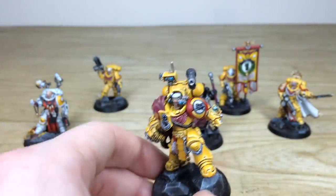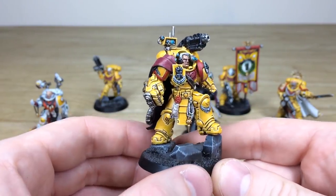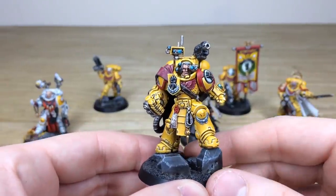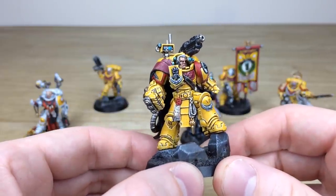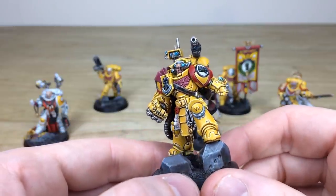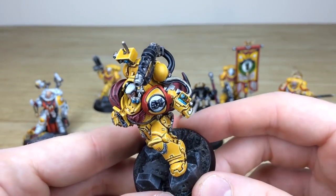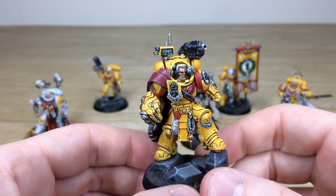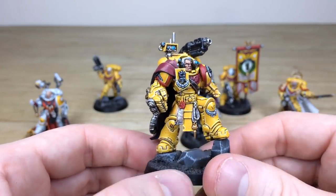Next up we have the Imperial Fist character Tor Garadon — a really cool miniature, very stoic, very imposing, and fits Imperial Fists extremely well. Keith's done a great job portraying him with his really baroque armor. You can see all the text done on the purity seals, multiple areas of highlighting through the armor panels, all the little details of leather work with scratches and nicks. The gauntlet screen has all its detail work done. I like the fact that the lenses are done in a complementary blue, making them really stand out against the armor.